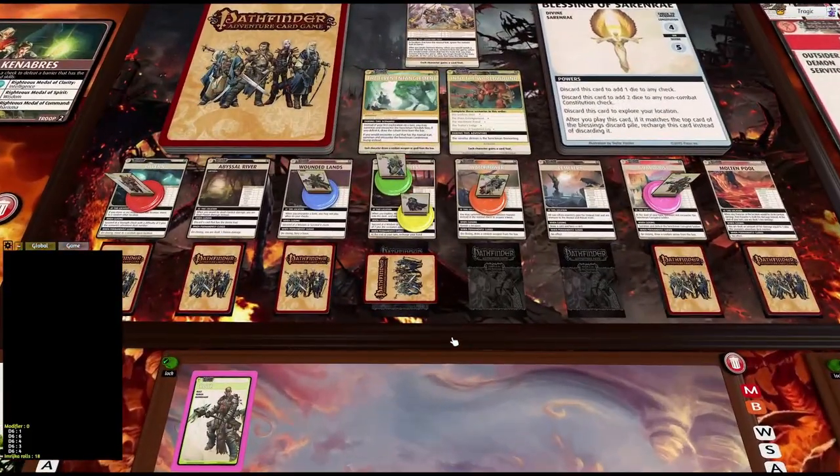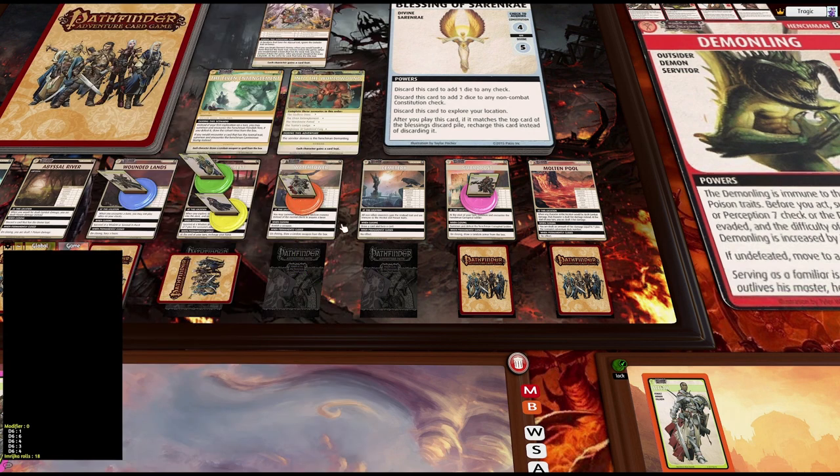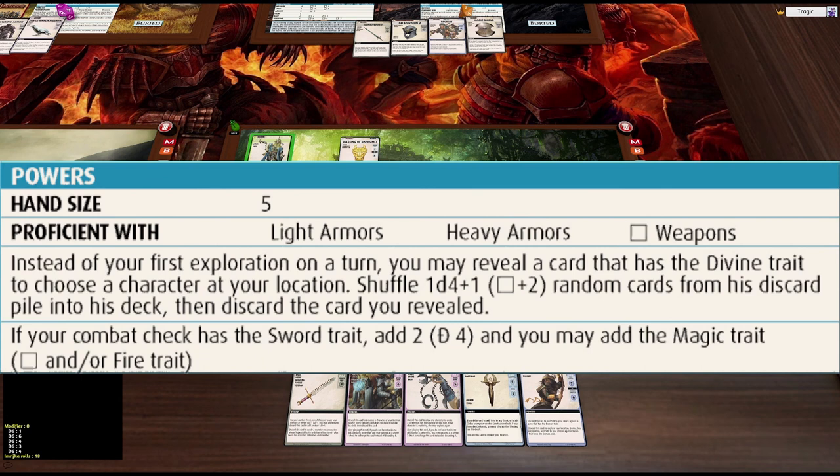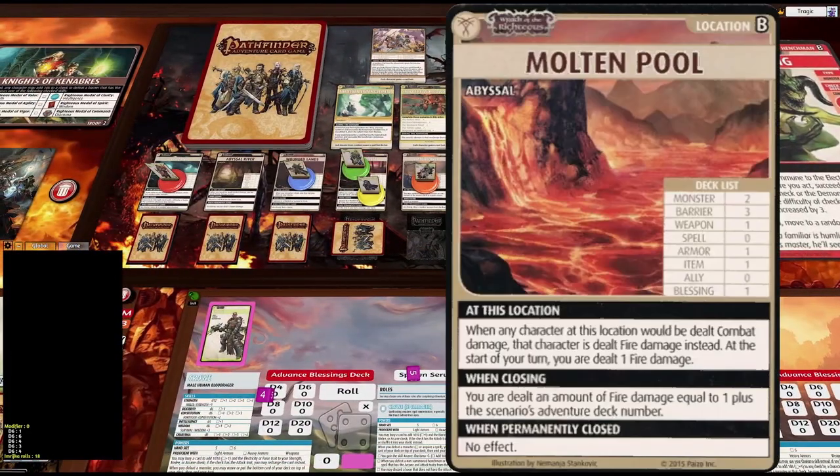Now here's the situation — this deck has six cards and we know the villain is in there, so we just need to get into a position to close these things. The end goal is to get Kyra to the Molten Pool because it's really nasty — it's got two monsters, three barriers, and you take damage every turn just for standing there. But that doesn't worry us because we know the villain is not in there. Kyra is going to use her ability to heal instead of exploring each turn, so the damage won't affect her. All she needs to do is take one damage to close this.